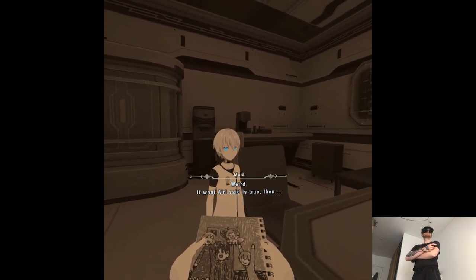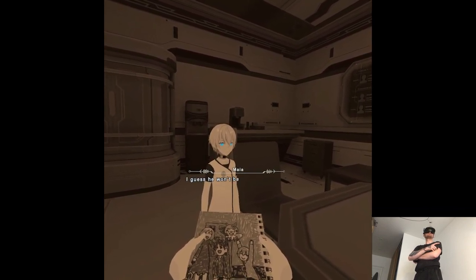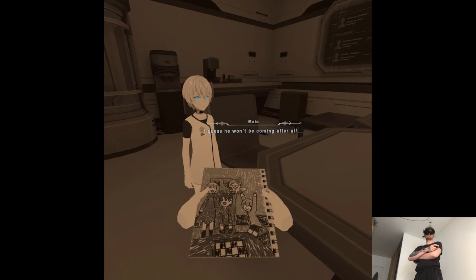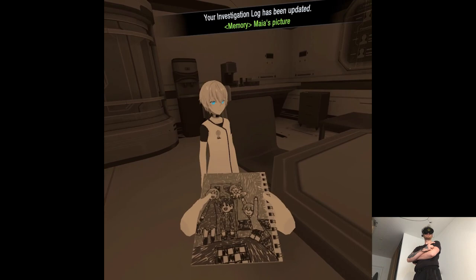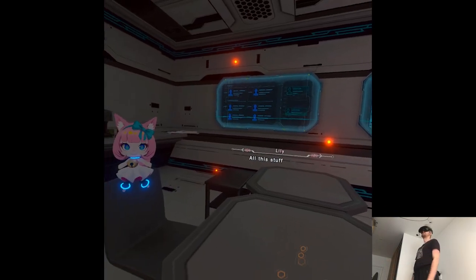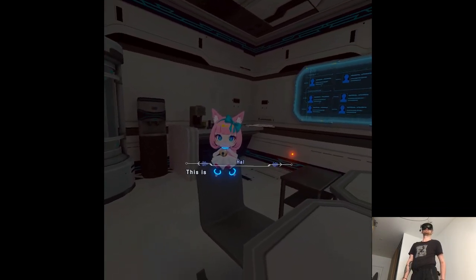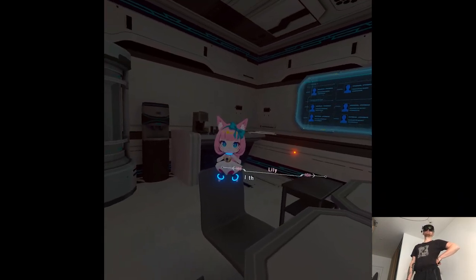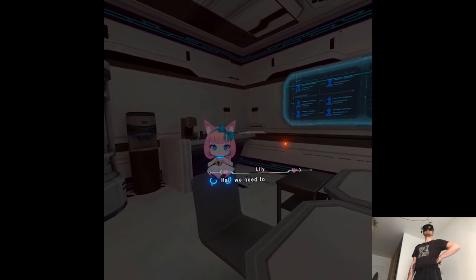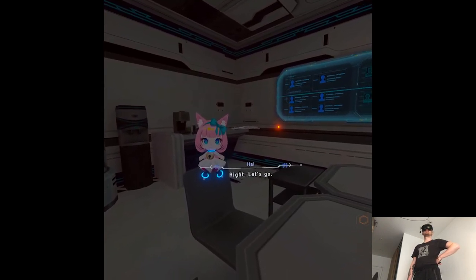Weird. If what Irie said is true... I guess he won't be coming after all. Kinda weird, but okay. All this stuff in here reminds me of Maya's room. This is probably where she and Noel spent their time when they lived in the tower. We need to get going — Noel's waiting for us. Let's go.